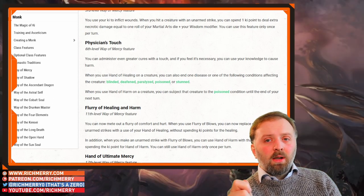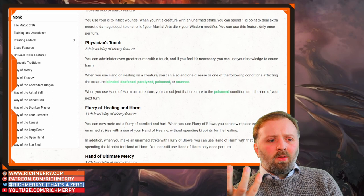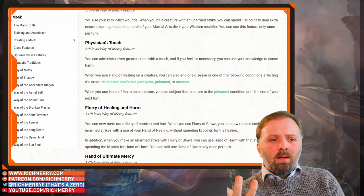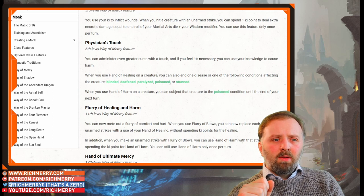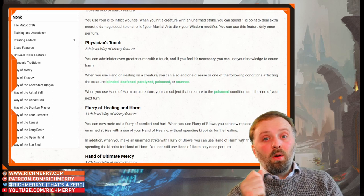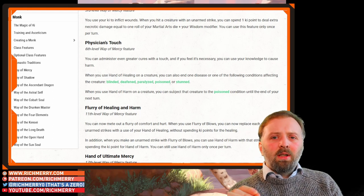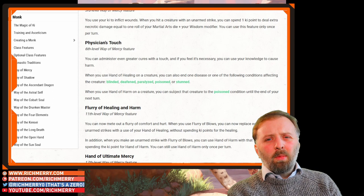The condition removal is situational — it's nice to have in your back pocket but you're not going to be using it every turn. But the Poisoned ability is really strong. By that time you also have Stunning Strike at level 5, so you can stun them, you can poison them — you can essentially take a creature out of combat. Make sure your DM is aware of this, because it can feel a bit unfair when combat goes so one-sided. But I think that's just a critique of Stunning Strike more than anything else.